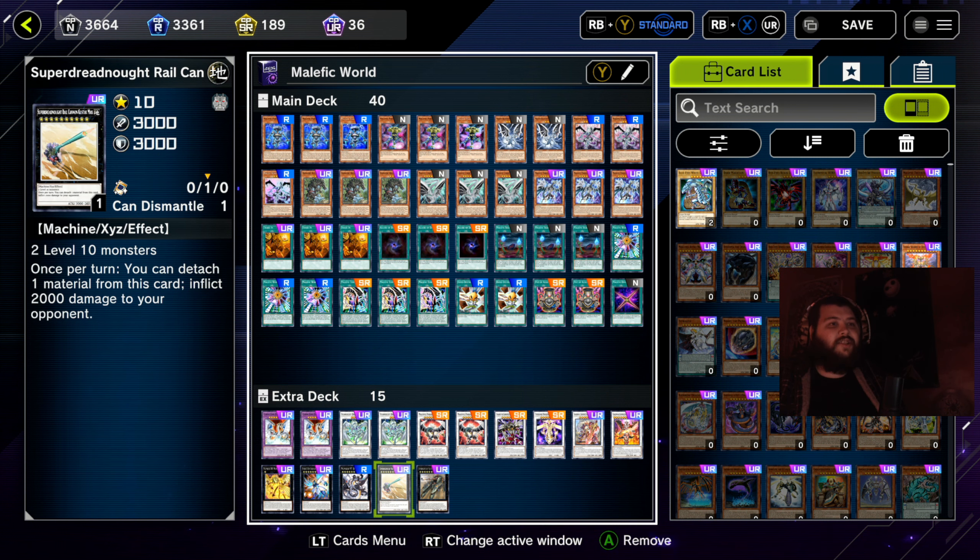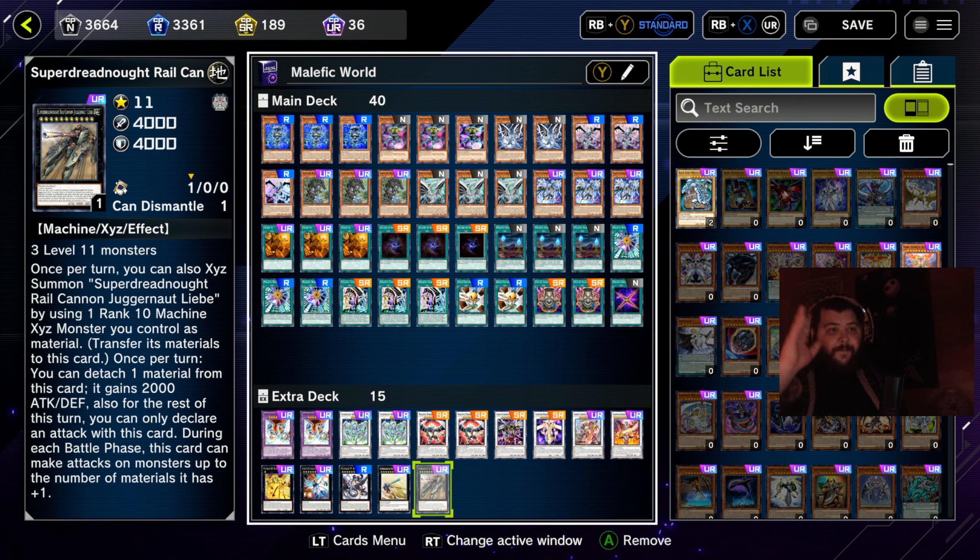Super Dreadnought Rail Cannon — a 3,000 point beat stick where you can detach one material to inflict 2,000 damage to your opponent. I personally XYZ it onto itself to go into Super Dreadnought Rail Cannon Gustav Max, which once per turn lets you detach one material to gain 2,000 attack and defense. For the rest of that turn you can only attack with this card, but during each battle phase it can make attacks on monsters up to the number of materials it has plus one. With three materials by default it can attack four times; if you use the power boost it still attacks three times on monsters — great for going for game.